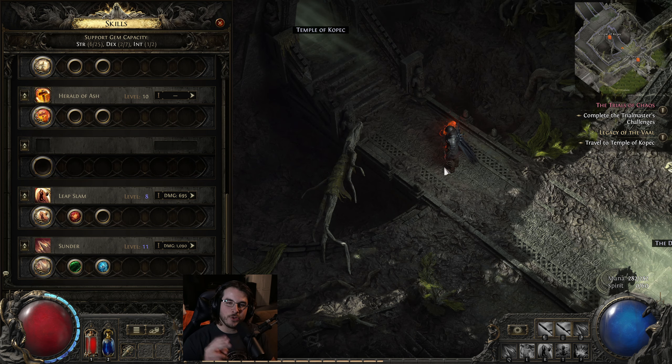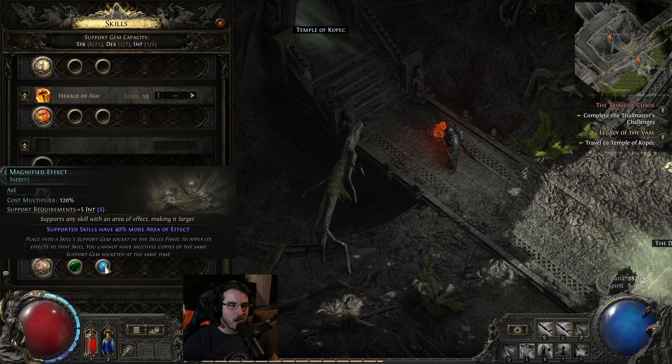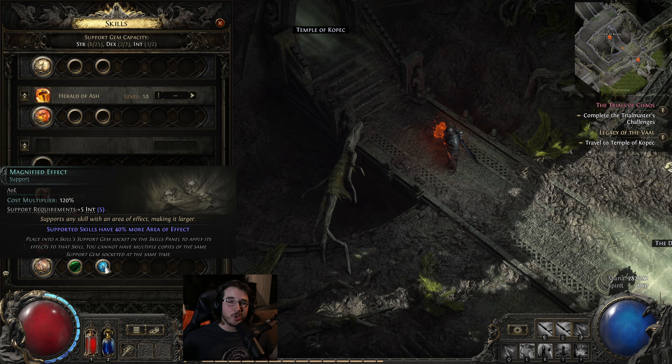When you get your first tier two active skill gem, which should be around act two, I recommend that you choose sunder. For the links on sunder, I'm using close combat and magnified effect because I believe the area of effect applies to the shockwaves, which can overlap and hit the same enemy. I'm not entirely sure if it works like that, but the 40% more area honestly feels really good for clear. I have enough single target damage with mace strike that it doesn't really matter — I'm using sunder for clear.